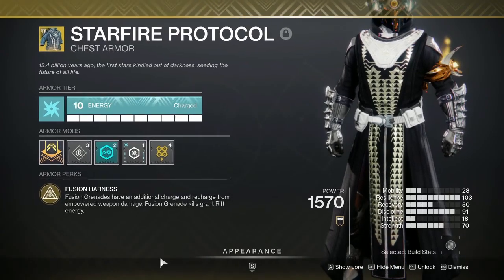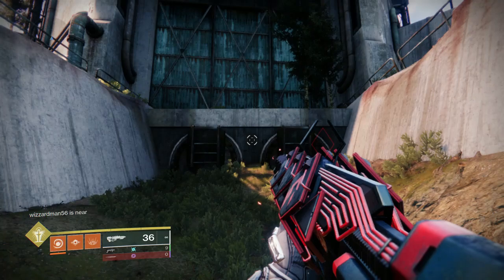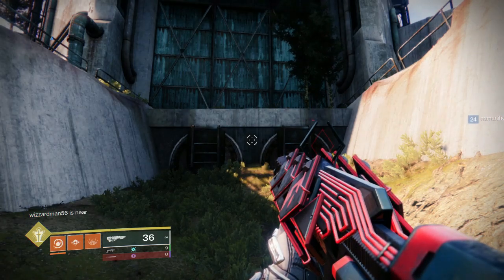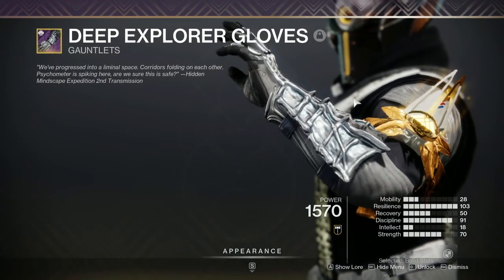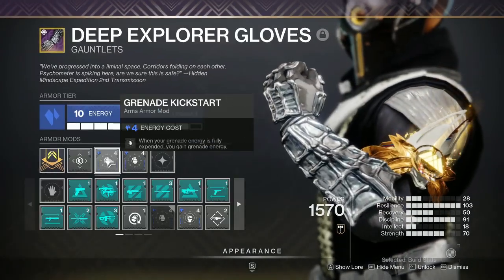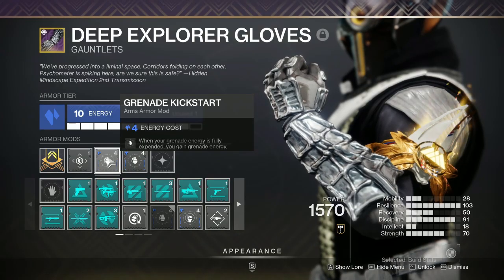This is one of the main exotics being used right now, especially in Season 17, and that extra Fusion Grenade charge is very, very strong. However, if you look at the Grenade Kickstart mod, it reads: when your Grenade Energy is fully expended, you gain Grenade Energy.